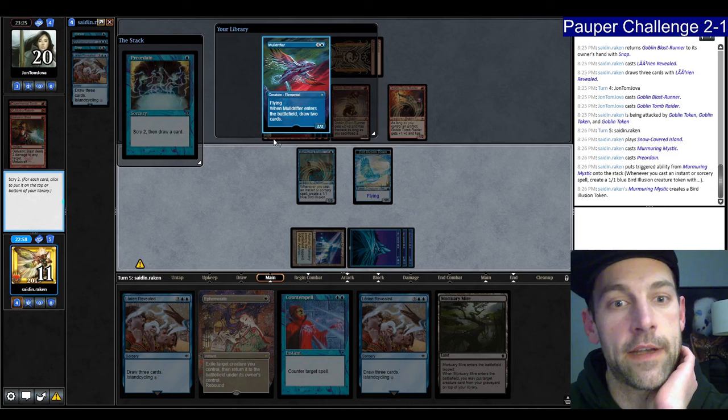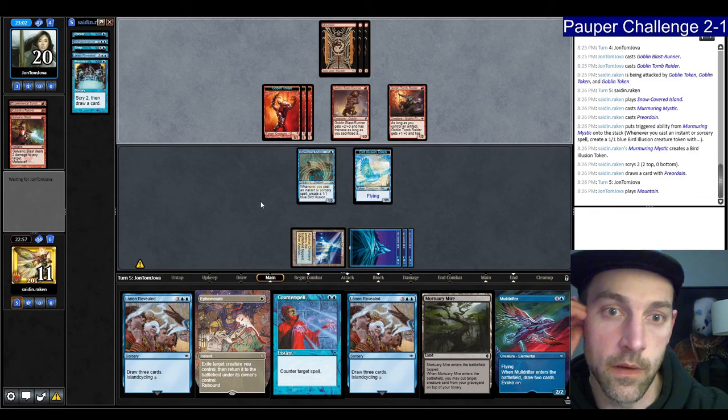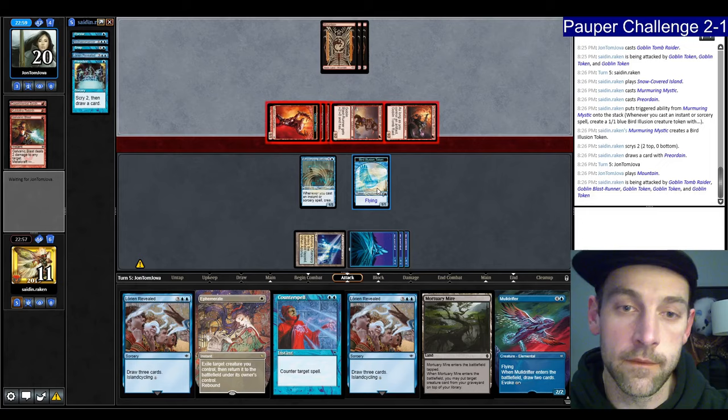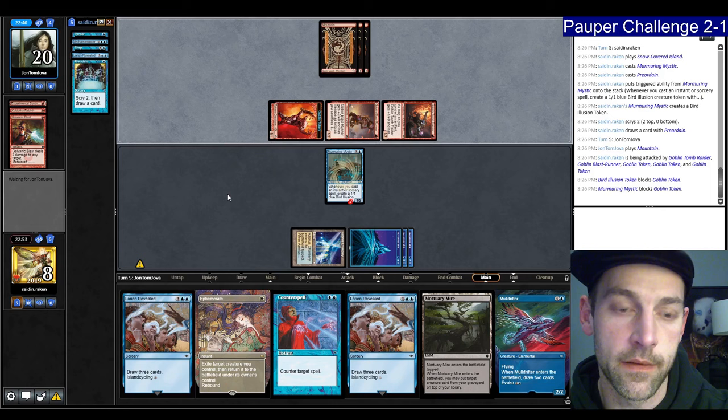Planning on drawing the island and going Drifter Ephemerate with Counterspell up — three blockers. If they have eight damage and burn, we're dead here. We'd have to Drifter Ephemerate into a Snap. They play Tomb Raider — three cards in hand. Chain Lightning to the face. We're going to evoke. Looking to Counterspell — we find a Snap. I'm going to Ephemerate, see what they do. They're going for the bolt. We can now Snap the Tomb Raider, untap, and Counterspell the Galvanic.